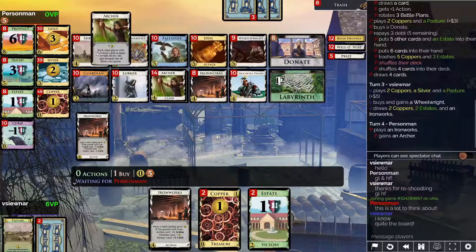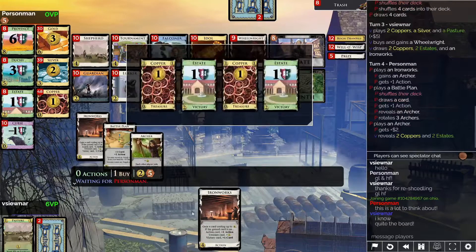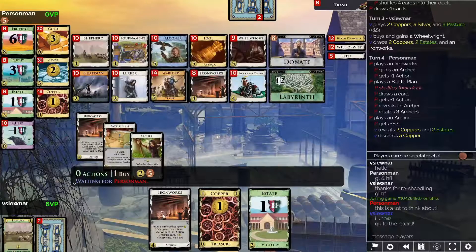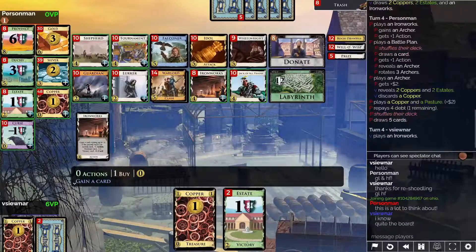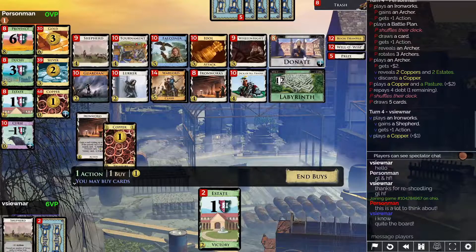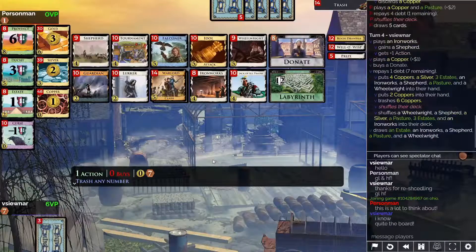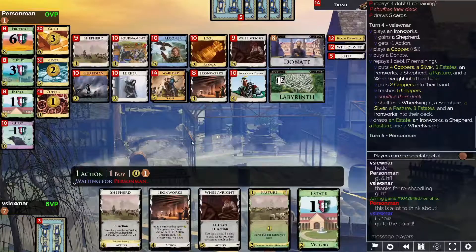Person Man has a different idea. Note they trashed three of their Estates, so they will not be relying on Pasture for draw — instead they'll rely on the thinness of the deck and the Battle Plan. There goes an Archer for them; Battle Plan draws it up. This is another thing I did not account for — the Archer attack does end up hurting me. Discard attacks in general hurt Shepherd draw, and Archer is a discard attack, so it takes a couple cards out of my hand. I gain a Shepherd and then go for a Donate. Now my deck is a bunch of Estates, one Pasture, the Shepherd, the Ironworks, and the Wheel Right.